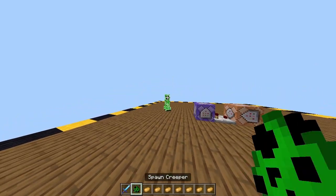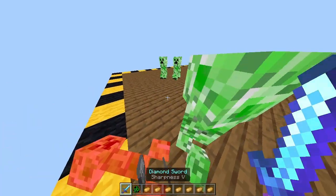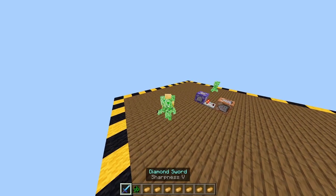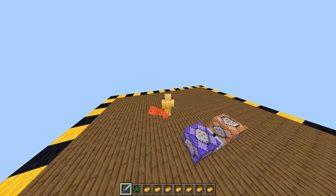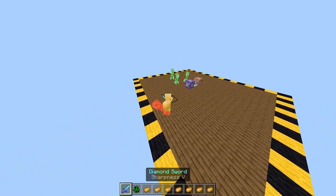First, let me show you what it looks like. So here I summon these creepers, even though it'll work with any mob. Once I hold the sword, any mobs near me will get teleported to me and then killed. This is like a black hole because it looks like the mobs are getting sucked into where you are, and then they just die.